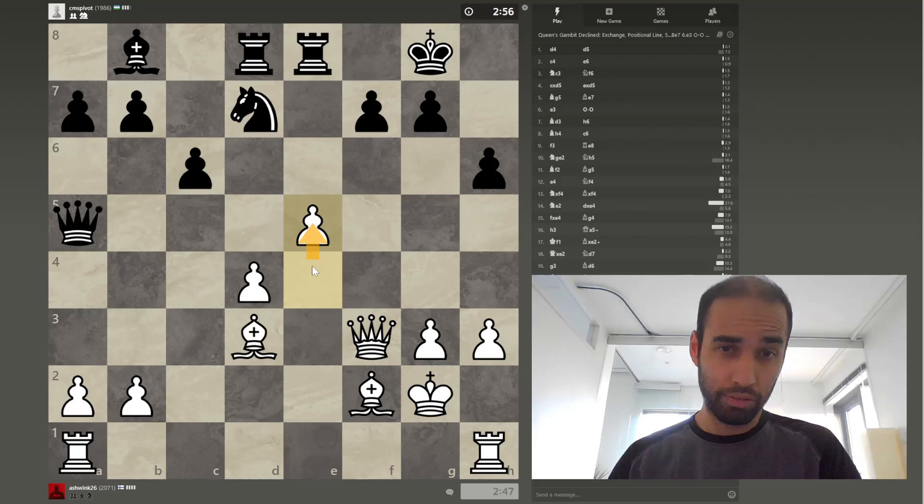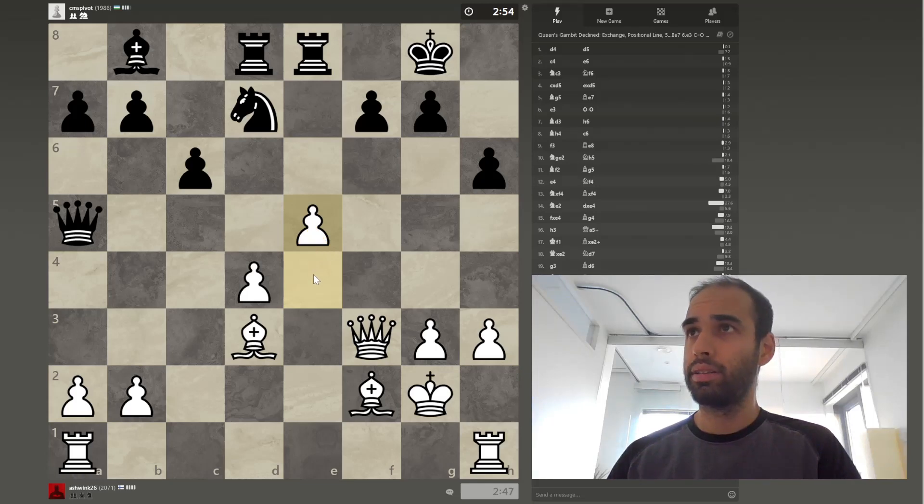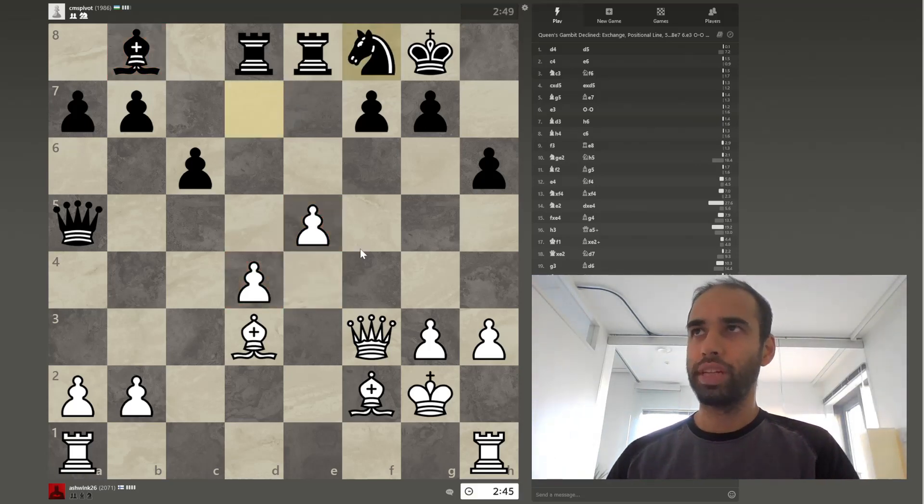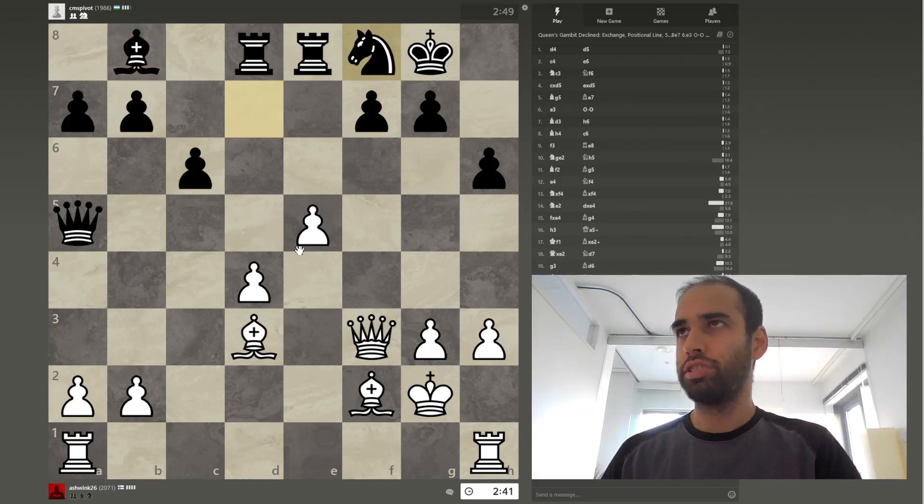I am going to advance it after all, and there's a clear reason: we want to block his bishop. So I'm weakening the structure slightly to put his bishop out of play. It's a conscious decision.